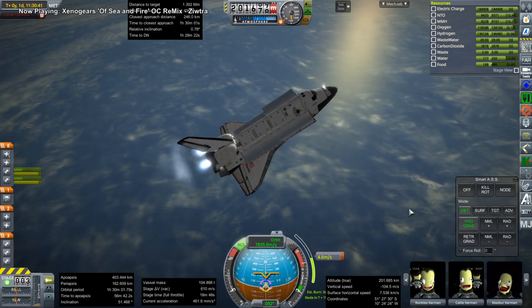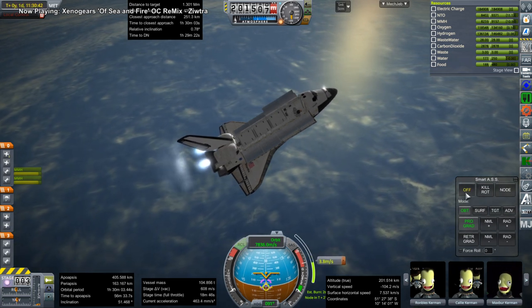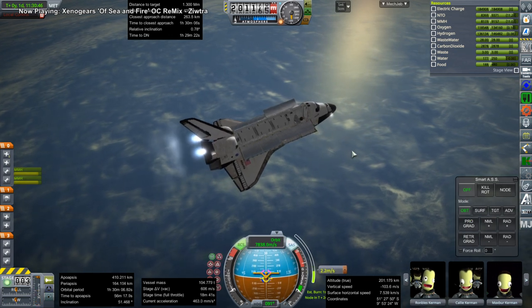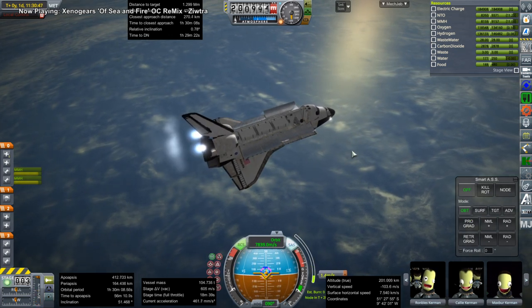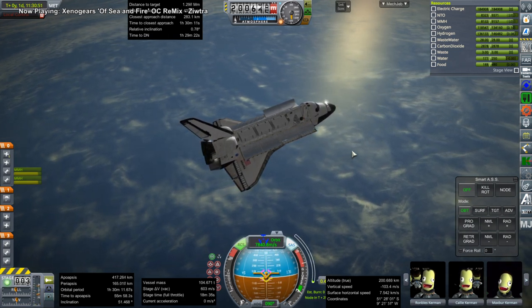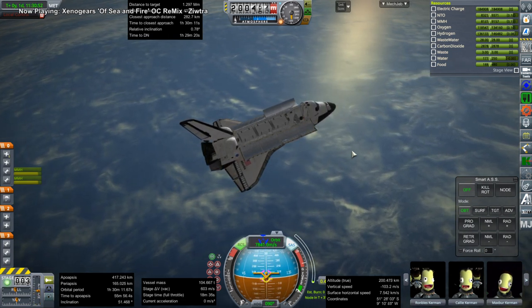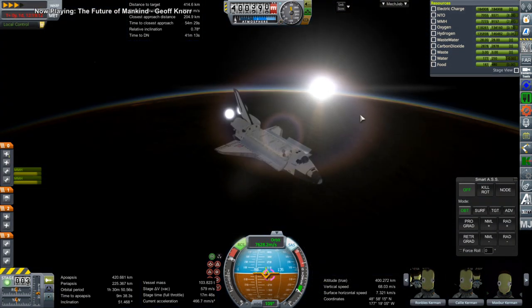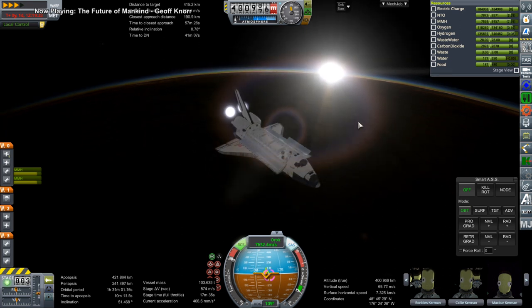Instead, I do the secondary burn after we've already caught up to the space station. So now we're matching orbits with it on one side and will soon match orbits on the other side. Still not very efficient — you can see wiggling. The OMS engines don't seem to be pointing through the center of mass, so the RCS is constantly puffing to keep the thing stabilized. Maybe I can tweak those OMS engines so that they tilt a little bit better.